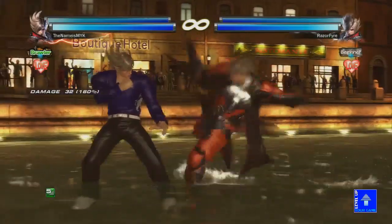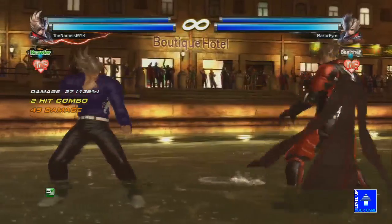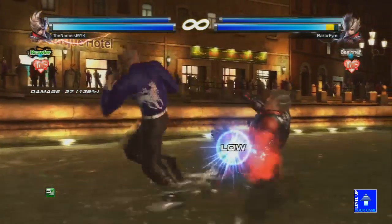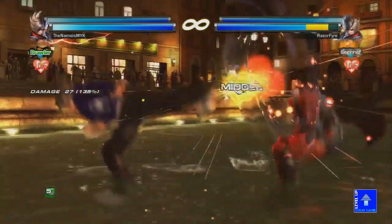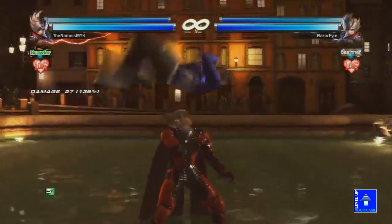We mentioned 4-4-4-3, and since it's a 4-4-4 motion, the mix-up he has out of that is basically his 4-4-2. That's the basic common mix-up that Lars players would use because it starts up with the same kind of animation. So you mix up 4-4-2 and 4-4-4-3.